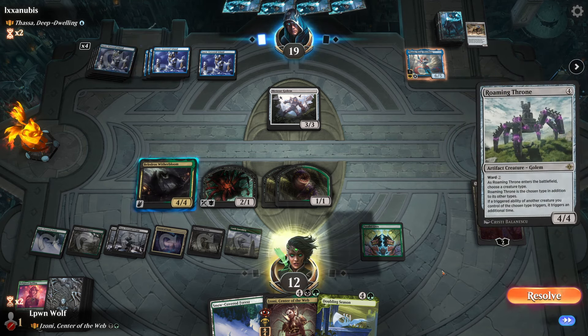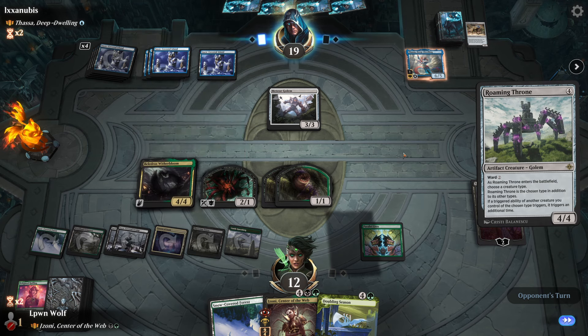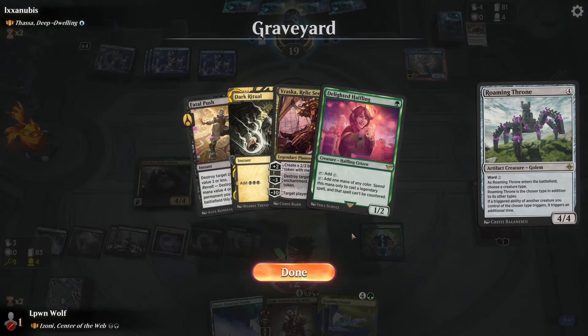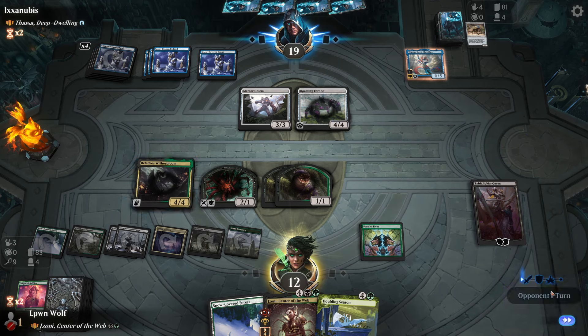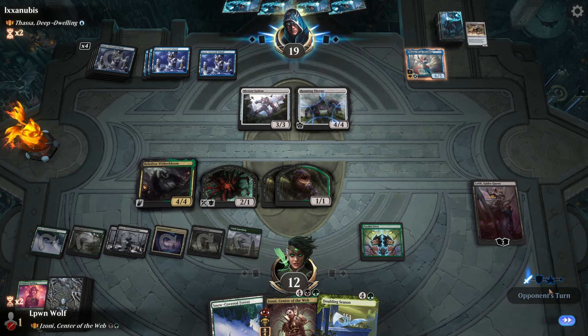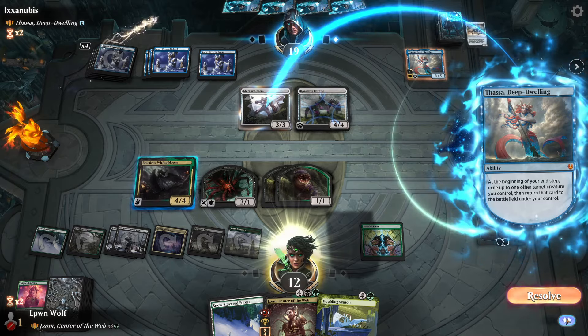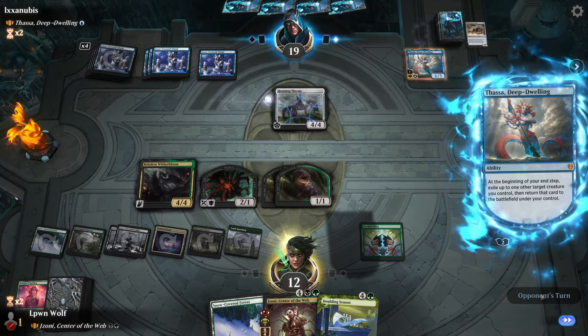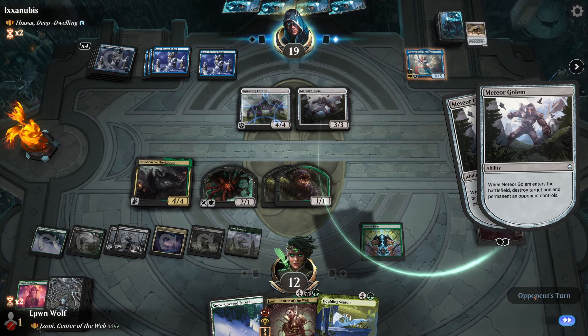If they have Flicker - oh no no no no, they're going to get double triggers on Meteor Golem now. This is so toxic. I really wish we didn't use the Frasker. The Golem is going to be able to kill two things - that's so annoying. How the hell are we going to stop this, especially given that they have blue mana open?